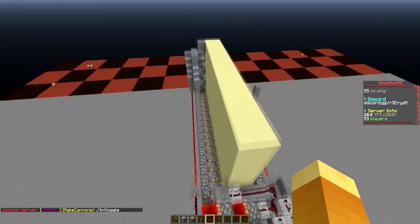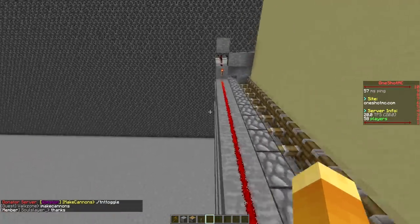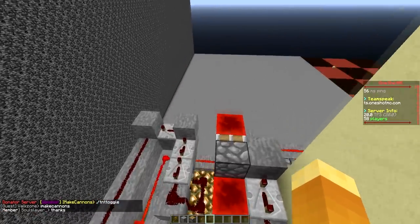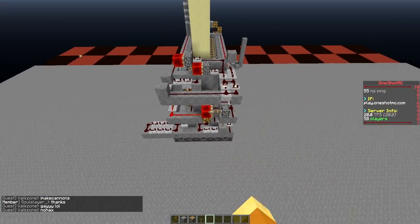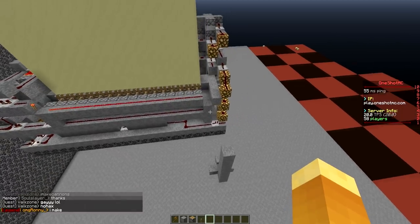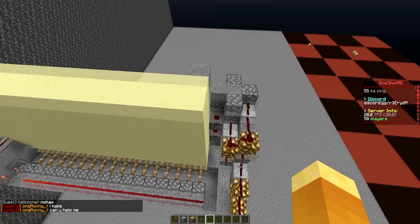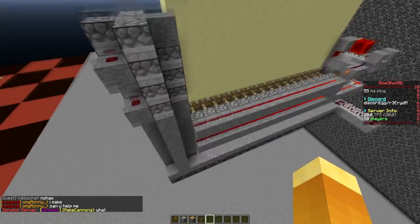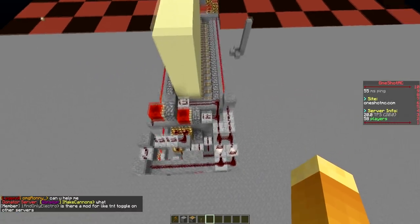This is most likely one of the most compact reusable 255 sand comps at 2.4 seconds — at least the smallest I've seen. It is currently 8 blocks wide by 25 blocks long including the booster. Without the booster it would be about 3 blocks less. It is a very, very small sand comp.